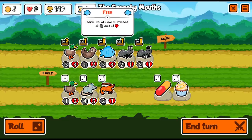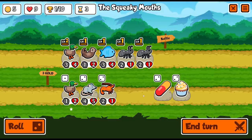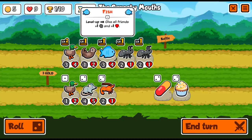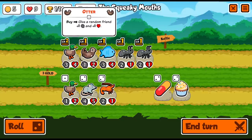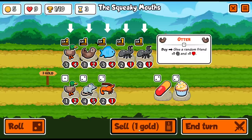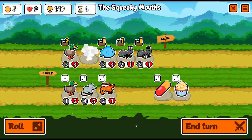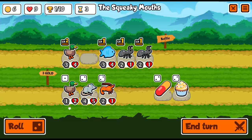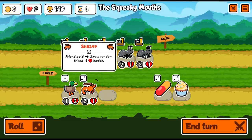Friends sold, give a random friend plus one health. I could do a little bit of that. I'm going to sell the otter — hopefully the stats land somewhere useful. Do I want to buy the rat? It's a four-five, pretty beefy. It does give the enemies something, but that's not really a big deal. Let's go ahead and do that, then roll again.